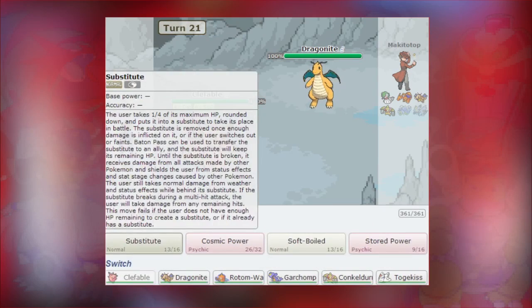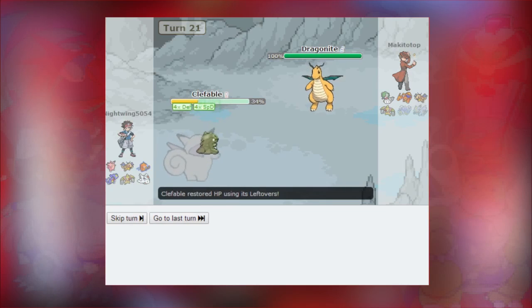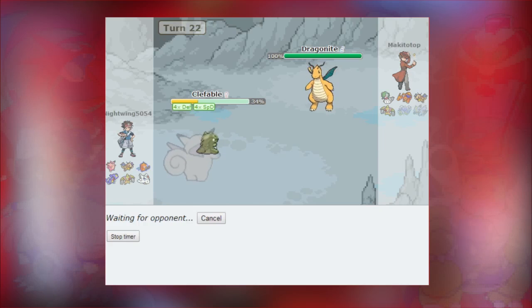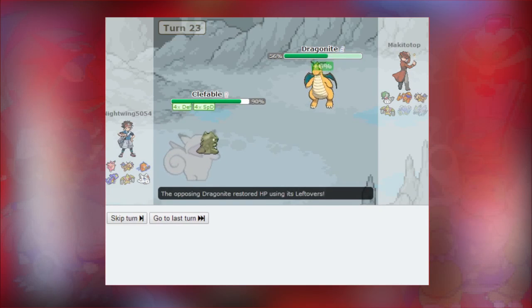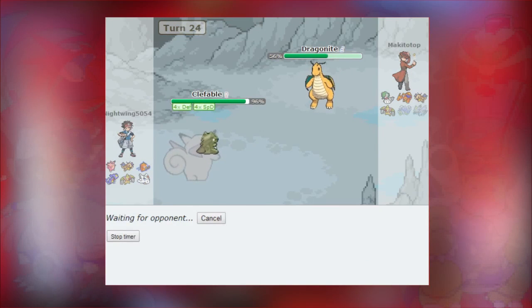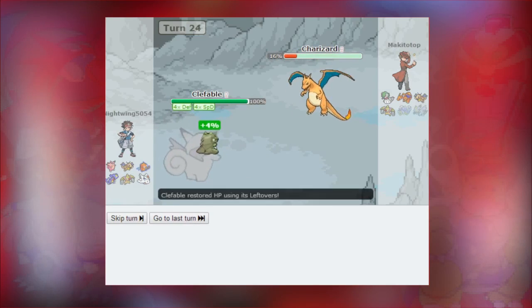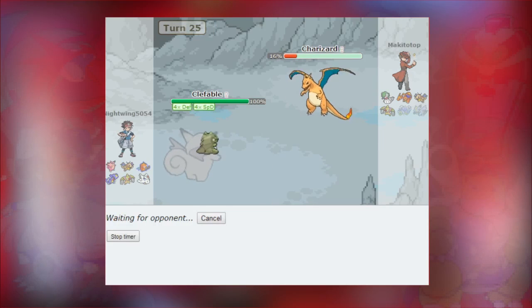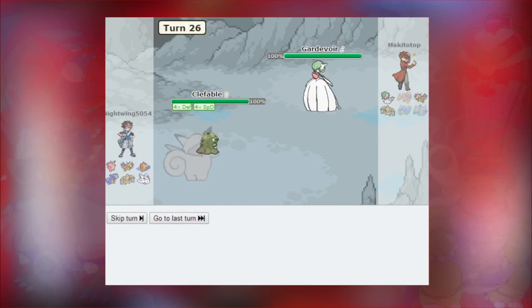Here comes Dragonite and I'm pretty sure we can take this guy out fairly quickly. We're going to go for a Substitute - and look at that, a critical hit Earthquake does just over half. So we're going for Substitute and Soft Boil to heal up. And look at that - that Earthquake that did over half before can't even beat our Substitute. That is amazing. Let's see how much this Stored Power does - we got 51% off that. That's actually pretty amazing, especially with that Multiscale. We should take him out in one hit here if he doesn't switch - and he does switch out to Charizard. That hit did 84%. Considering I've got no stat boost in Special Attack and it's all just the effects of the move, I think it's pretty good.